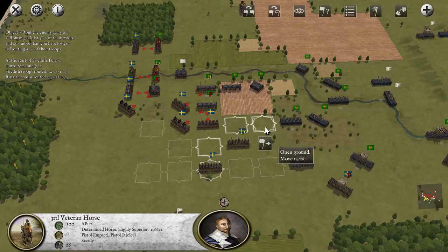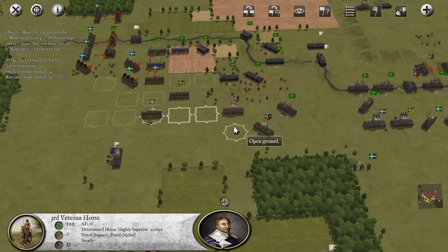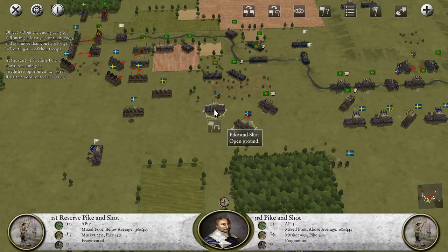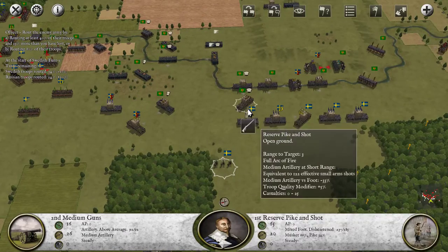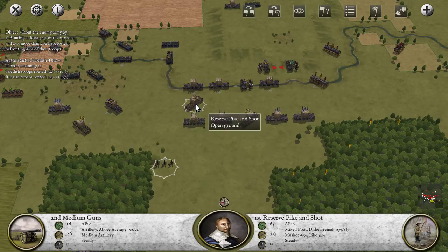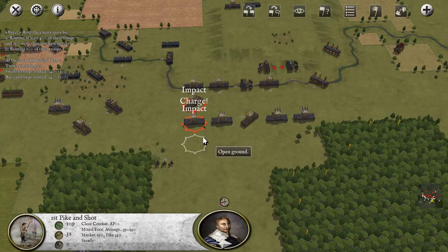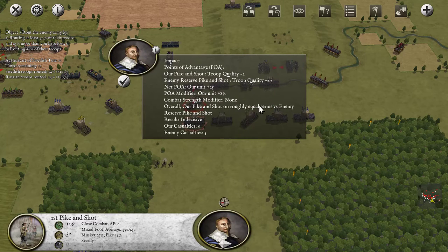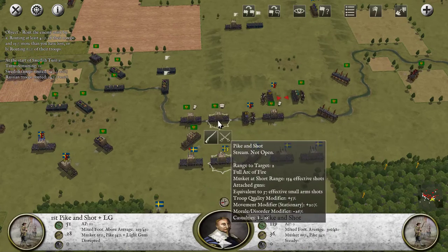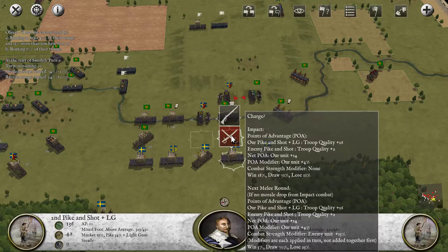We're not close enough to charge either of these units. I suspect being three or four away doesn't really matter. Almost surely we're going to route at the first sign of trouble here. So let's fire at these reserves, I think. Zero. Balls. We will win this — so let's charge them. Whoa, we're unequal. I'm doing this to prevent a cohesion loss, but I want to get us away. We have enough time, I think. We are still losing that.